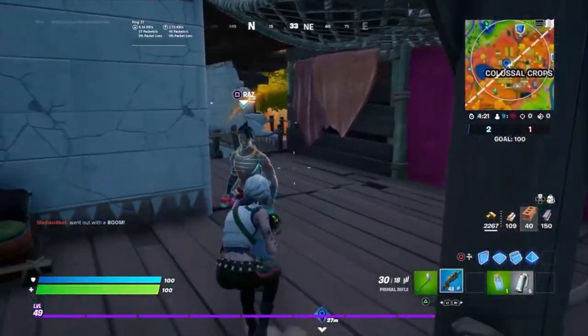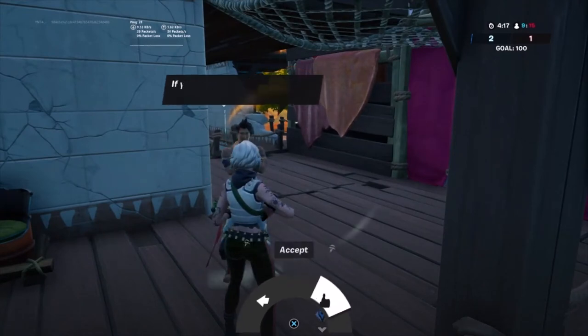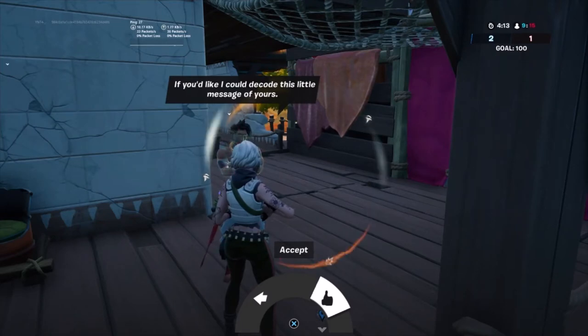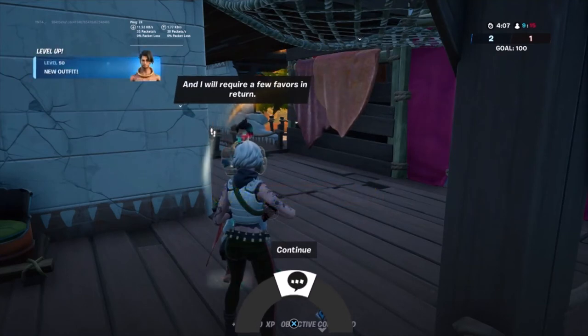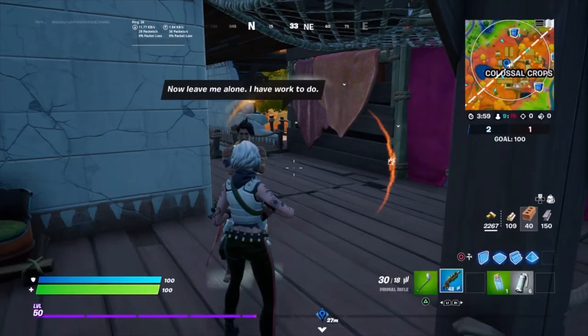Now you need to return to Raz, then go once again to the spire quest. Raz says: interesting message. I like it — I could decode this little message of yours, except it will take some time and I will require a few favors in return. Speaking of Raz, I just got a new outfit because I just got level 50. Raz says: now leave me alone, I have work to do.